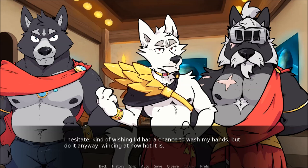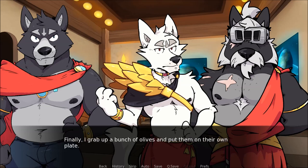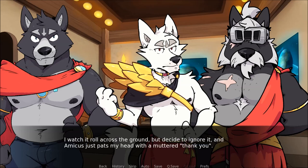I hesitate, kind of wishing I had a chance to wash my hands, but do it anyway, wincing at how hot it is. The temptation is strong just to stuff it in my mouth, but I manage to set it down on the plate. Finally I grab up a bunch of olives and put them on their own plate. I can see that Alexios is lining his plates up in front of Cassius on the bed. Carefully I do the same for Amicus, though I lose an olive in the process. I watch it roll across the ground but decide to ignore it, and Amicus just pats my head with a muttered 'thank you.'